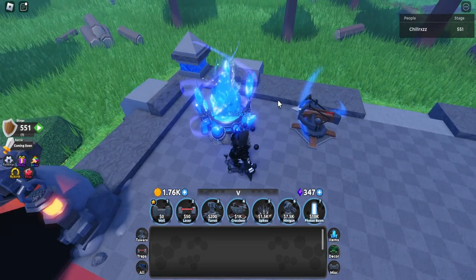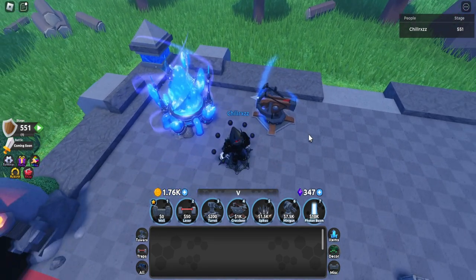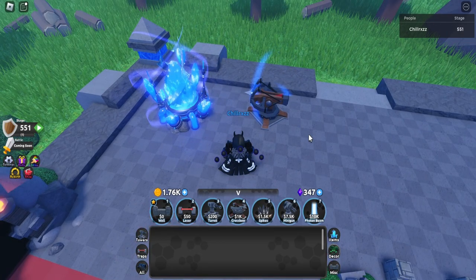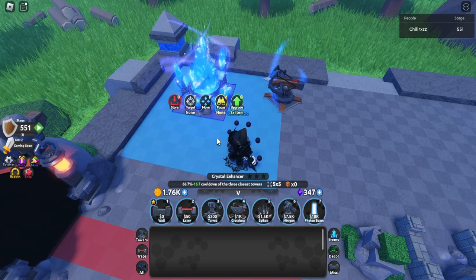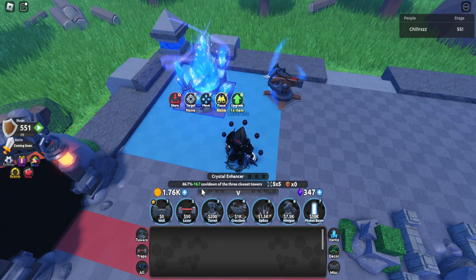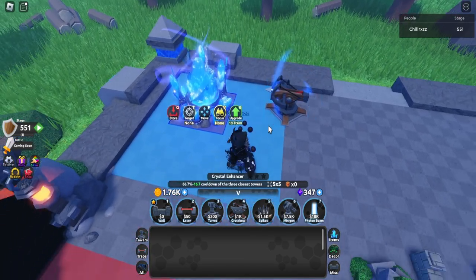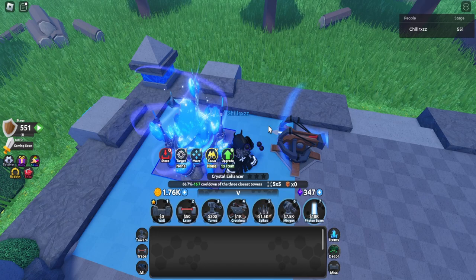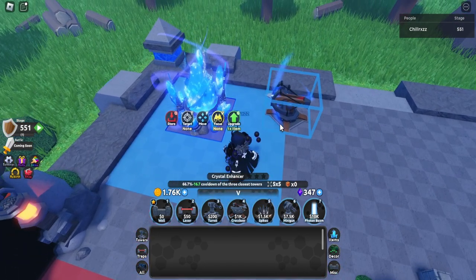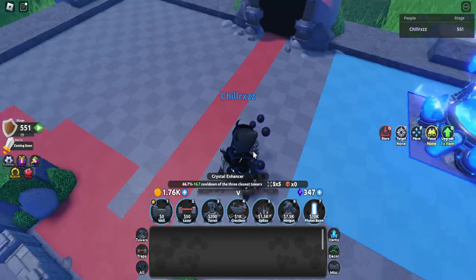Due to how inferior it is to Force of Nature, I wouldn't complain if I get this, but I'd prefer the Force of Nature. The Crystal Enhancer is still viable throughout the entire rebirth cycle, but with lower DPS and fewer towers buffed, it's not as good. I'd rate it a B, maybe even low A — it is good, just not as good as Force of Nature.